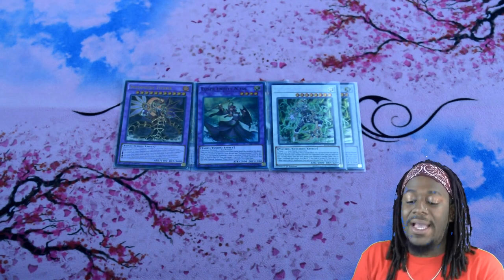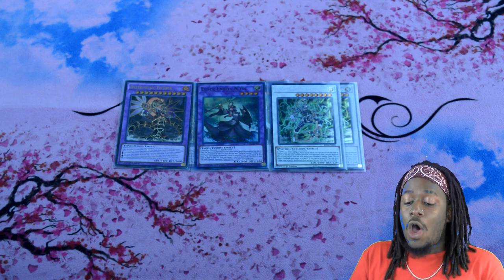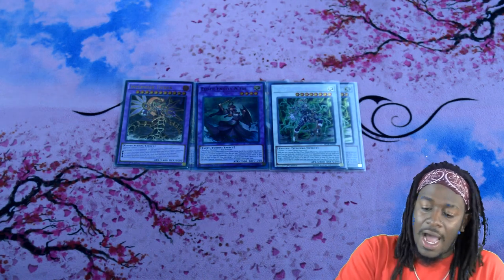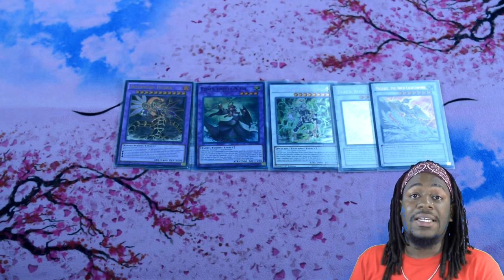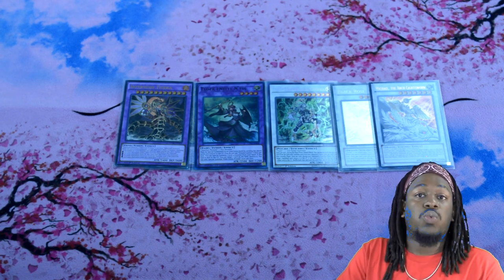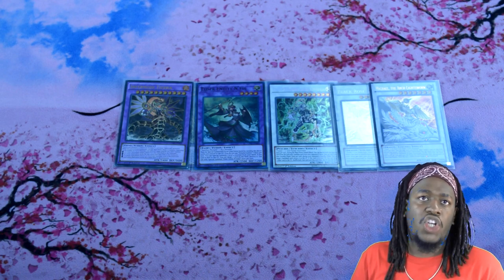Two copies of Psyframe Lord Omega. This card is so easily made between your Raidens and your Decatrons being able to manipulate its level, as well as through your Psyframe combo. More importantly, it can shuffle banished cards back into the deck — very useful. One copy of Black Rose Dragon and one copy of Michael the Arch-Lightsworn. Black Rose Dragon is really good in this format since a lot of people commit to boards, and they don't see it coming — you Synchro summon, blow up the board, then summon Infernoid monsters from your graveyard. Michael shuffles back Raidens, which is useful for Charge of the Light Brigade.